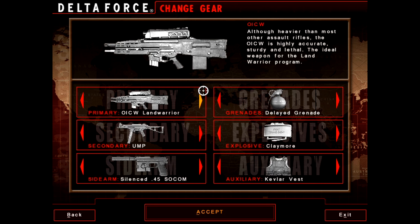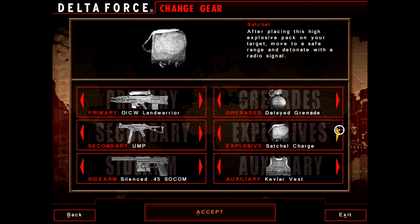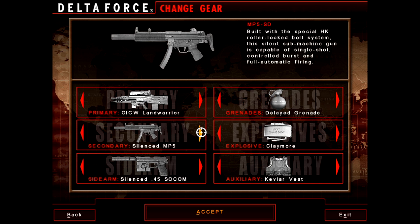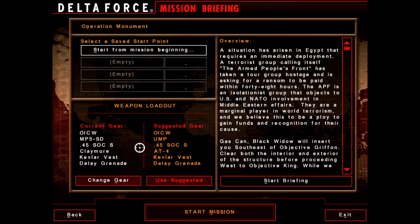As far as gear goes, maybe the Claymore makes the most sense. I'm not going to place it down, probably, because I don't want the hostage to run over it. So we'll take that, and the Silenced MP5 to potentially give us a little more of a surprise factor.